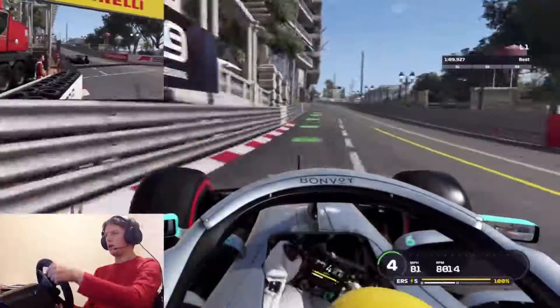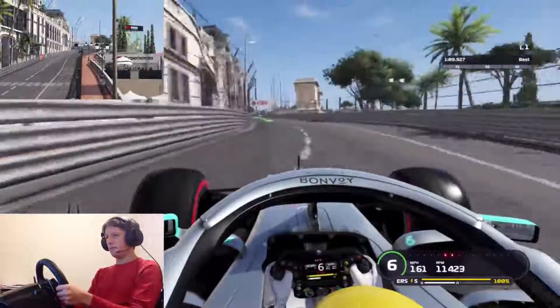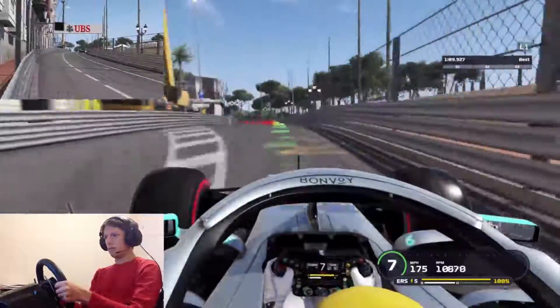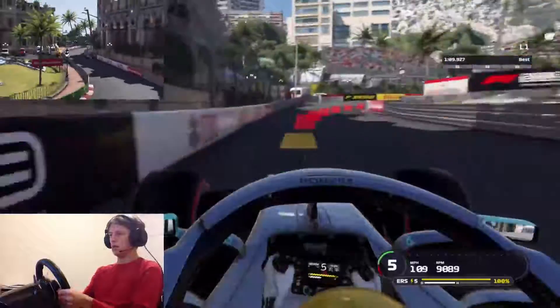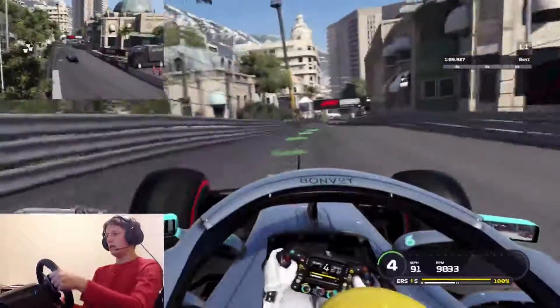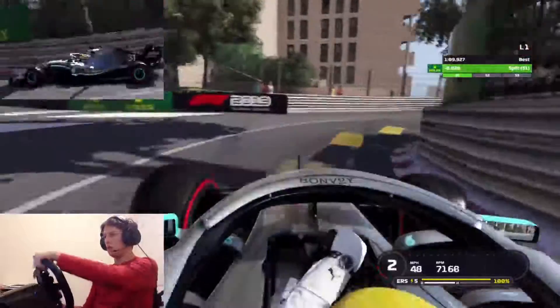Coming into turn one, a very good line through there. You need to get as much inside as possible so you can get a good exit off the corner. Coming up to Beau Rivage, then into Massenet — a very long sweeping left-hander — and then immediate right into the casino section, getting as tight to that inside wall as possible.